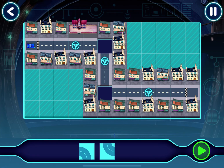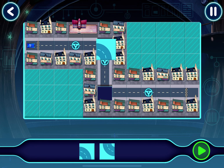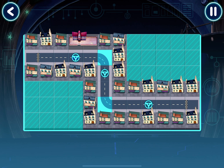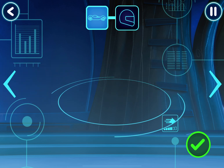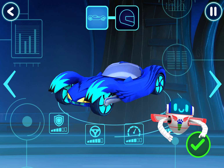Some tracks have more than one missing piece. Try to find the right piece for each gap. Yes! Tap play to see if the pieces are in the right place. Here we go! Great! Your track works! Before we can try out our track, we need to choose a vehicle. Tap here to continue.